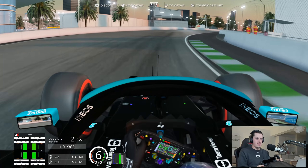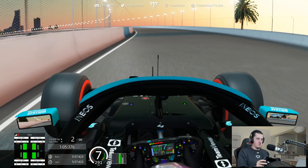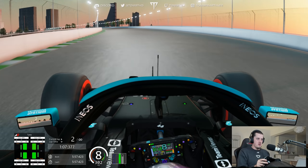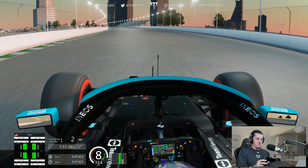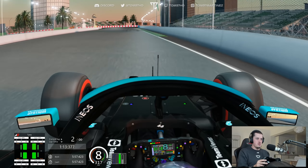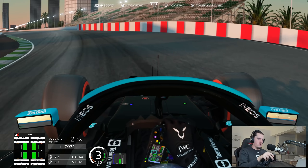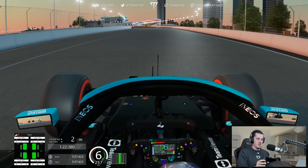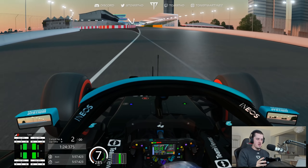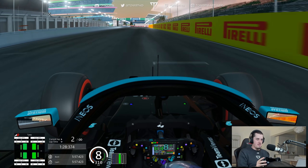Underneath the hotel, sixth gear through there, carrying the speed. And now we open the DRS again on the run down towards the final corner. We'll spot the braking point — easier said than done, as we saw in Q3. A bit too early there to be fair. Front corner, on the gas, but much wider than it is in real life. As we open the DRS and now we're going to see what this first lap is going to give us.